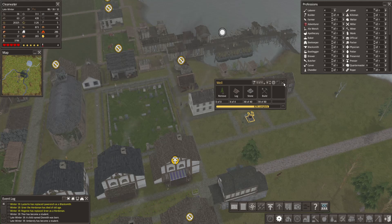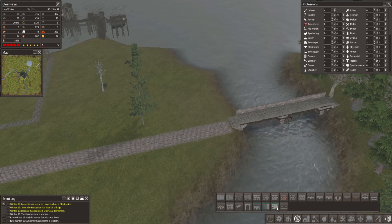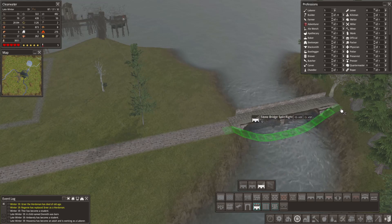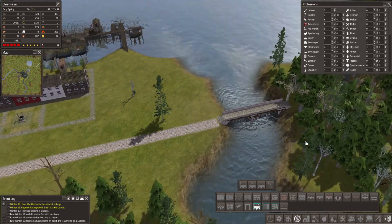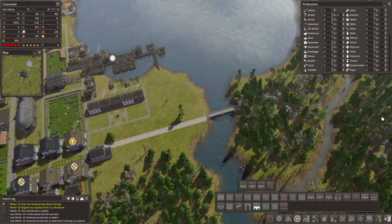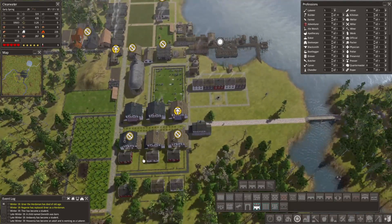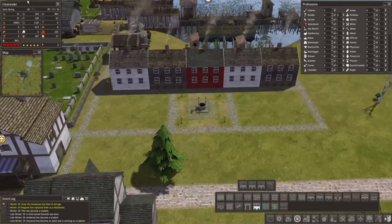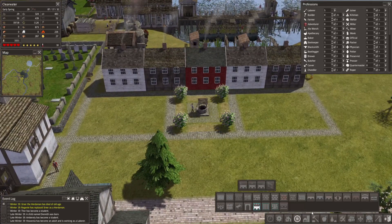We have two building supplies, which means we can actually build some fancier buildings now. It looks like they fully deleted our entire dock there - that's fine by me because it was wrong. So if that needs to go there, then this needs to go there. We have some building supplies, which means we may be able to put a fancier home in these two areas. That'd be kind of nice to have some rich homes.